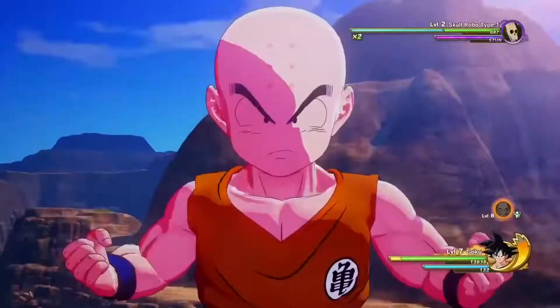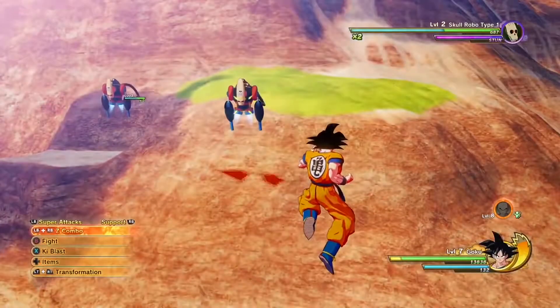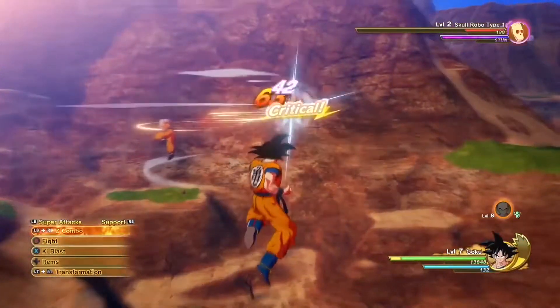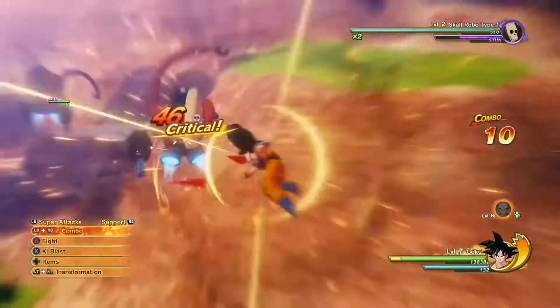Let's start off with Krillin. Krillin can use the Solar Flare to blind and stun enemies within a certain range. The Destructo Disc tracks the enemy and is easy to land. This move will come in handy for connecting combos.